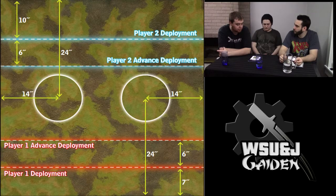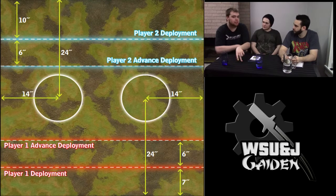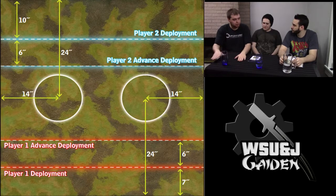You score one control point for controlling a zone and two for dominating it. You can't control and dominate the same zone at the same time, so you can only either dominate or control. Which means you are incentivized to try to dominate one zone while you control the other.